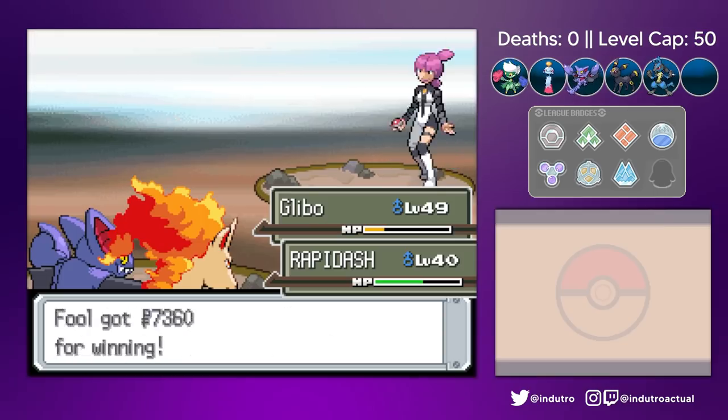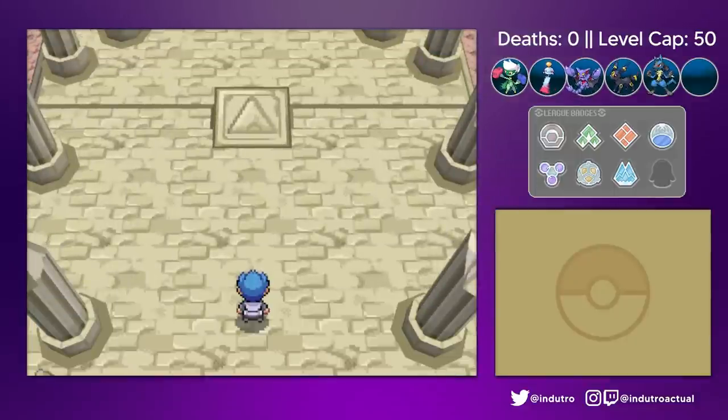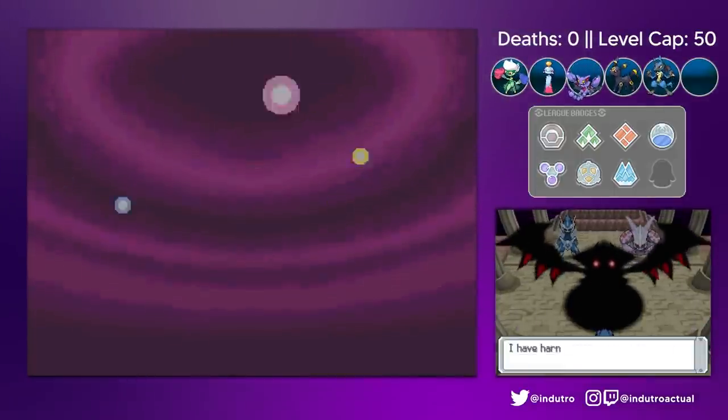It didn't seem to bother Barry as he healed our Pokemon though. Cyrus was finally beginning to show his true colors, as he tried to summon both Dialga and Palkia. Giratina was ready to spoil his plans, and so did we and Best Waifu.